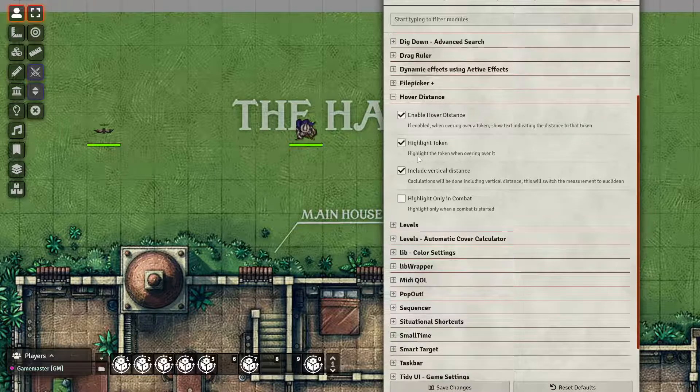Then we have the token highlight. This will show a blue square on the bottom below the token when you hover over it. And then we have the option to include the vertical distance in the calculation, and highlight only in combat. It's pretty self-explanatory — this will let you only activate the module while in combat.